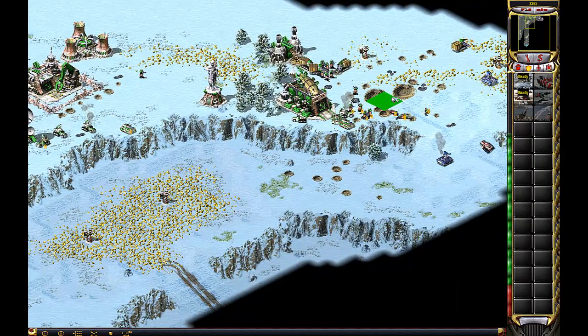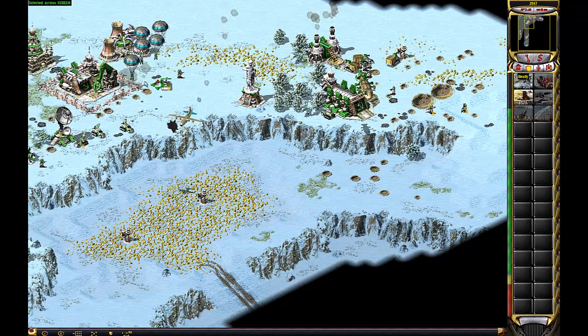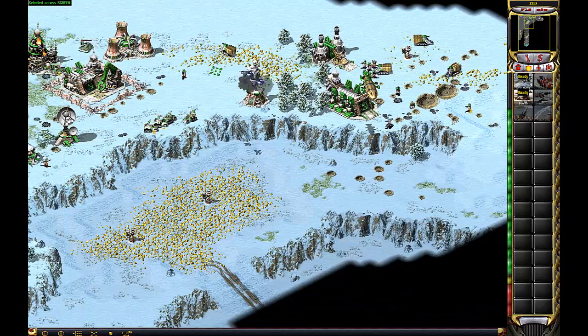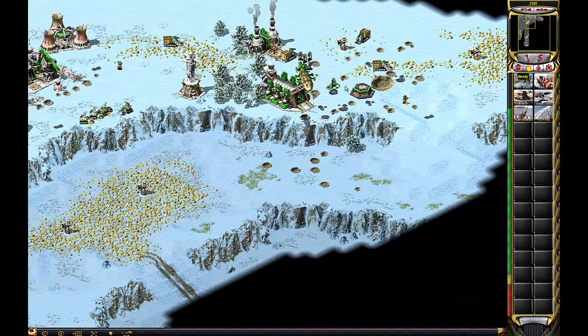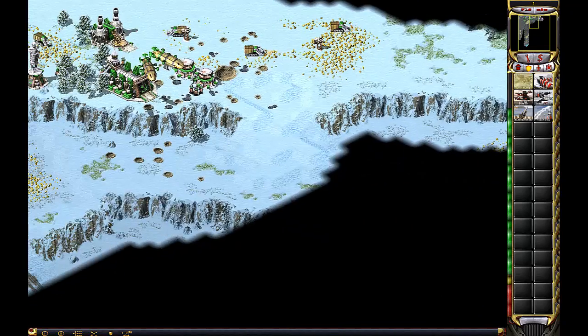Decent so far. What is going on in here? Construction complete, units promoted and lost. We need to scout pink more.